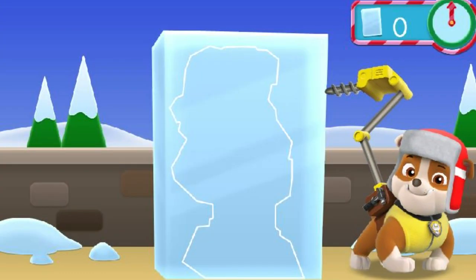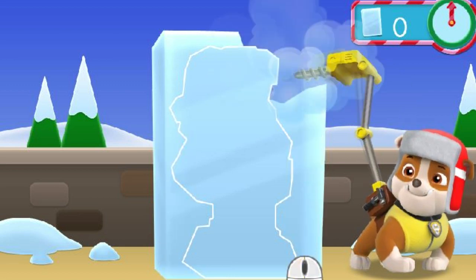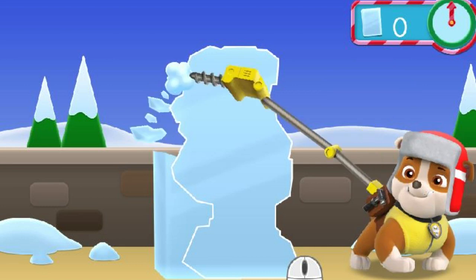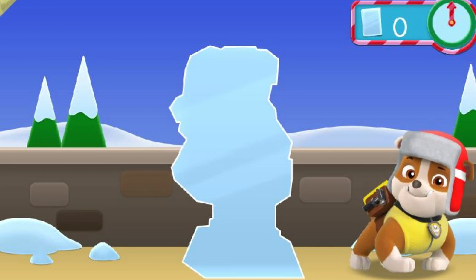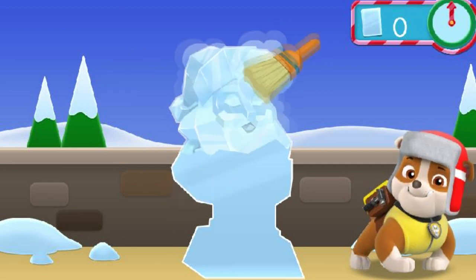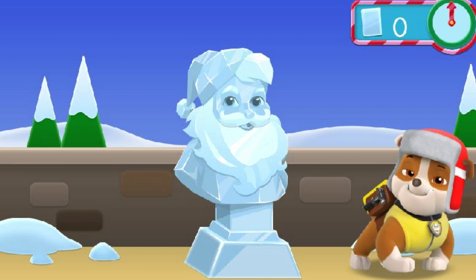Let's help Rubble make some ice sculptures for the festival. Use the mouse to click on pieces of ice to chip them away. Move your mouse cursor back and forth quickly over the sculpture to see more details. Ready? Let's dig in!